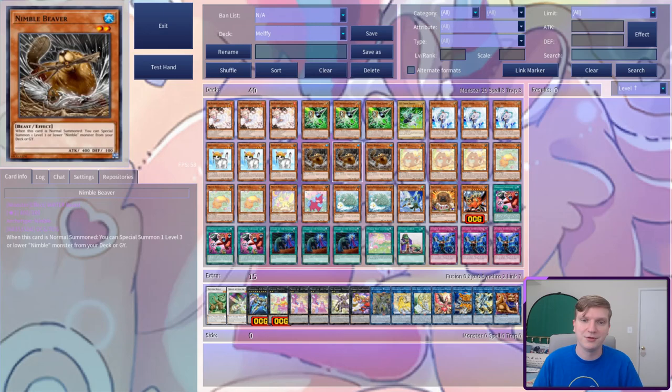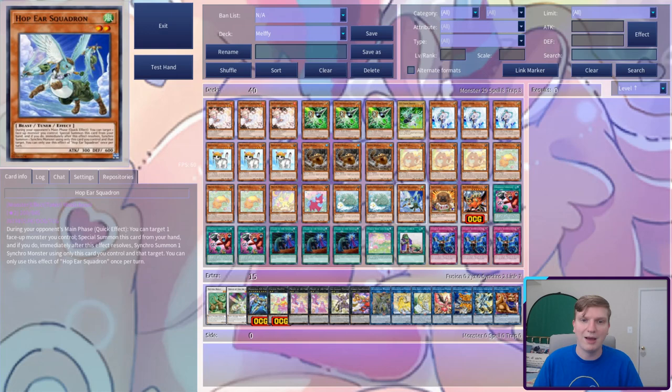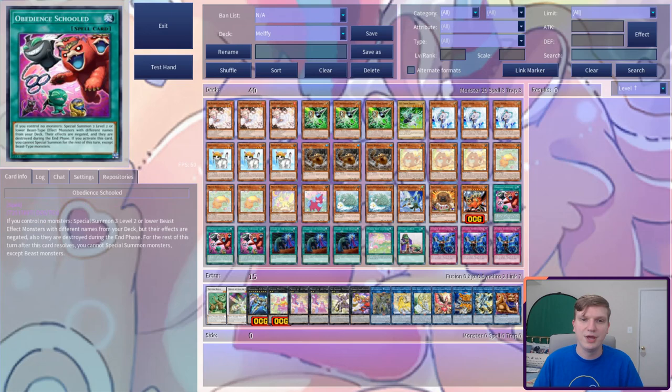Next are the little cuties: 3 Puppy who sets up Kalimtosa, 3 Catty who sets up Hop-Eared, and 1 Fenny and 1 Pony to loop disruption. Finally, our summonable and addable targets: 2 Kalimtosa, 1 Hop-Eared and a Yoko tuner, a Nat Beast setupper, a Halk starter, and Zoo King — aka Pancratops 2. For spells and traps, we're on 3 Obedience Schooled, 3 Called, 1 Seek, 1 Upstart, and 3 Infinite Impermanence.